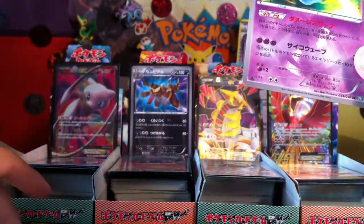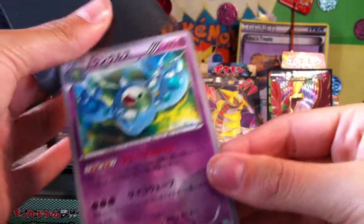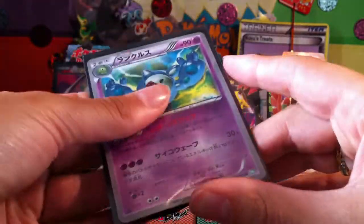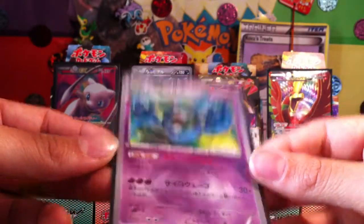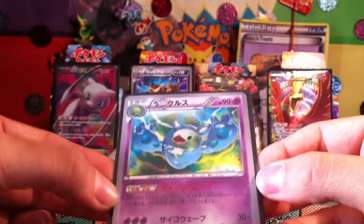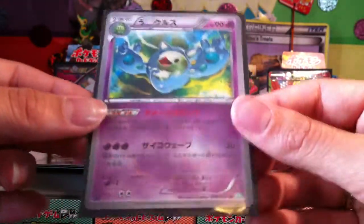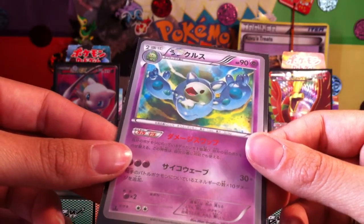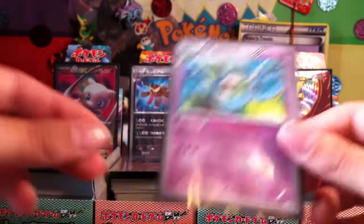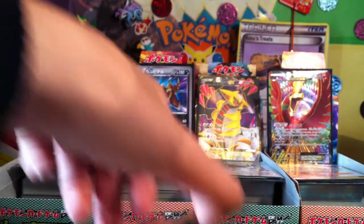Amazing! So excited to get a Reuniclus shiny! That is freaking incredible. I know there's a Rayquaza shiny in this set, but I'm not even that upset that I got this one instead — I'm just happy to get one. And this looks freaking amazing. That looks awesome. Definitely a keeper.